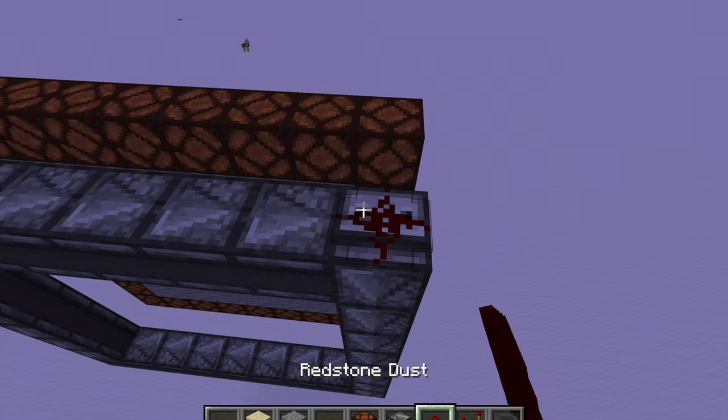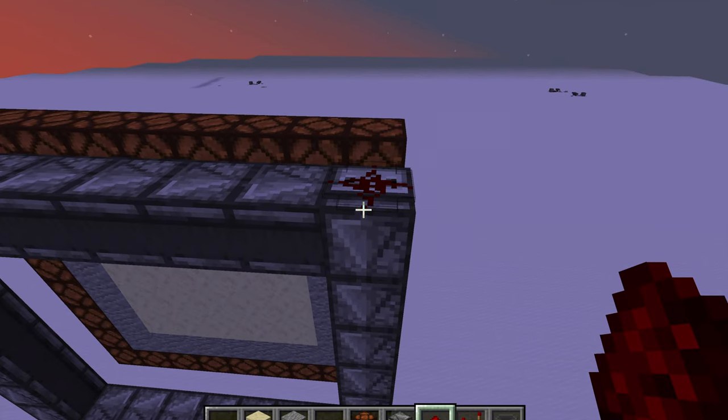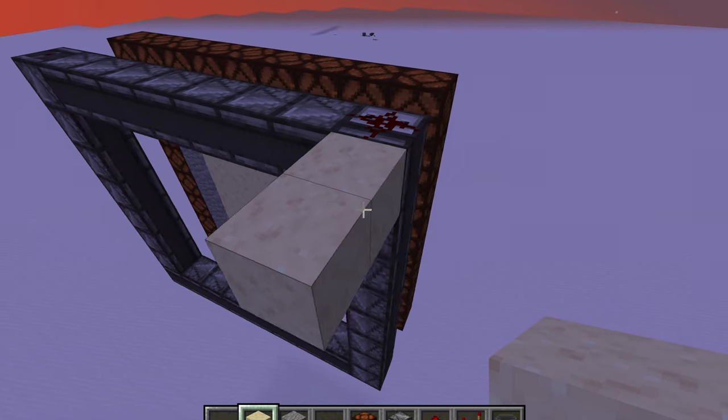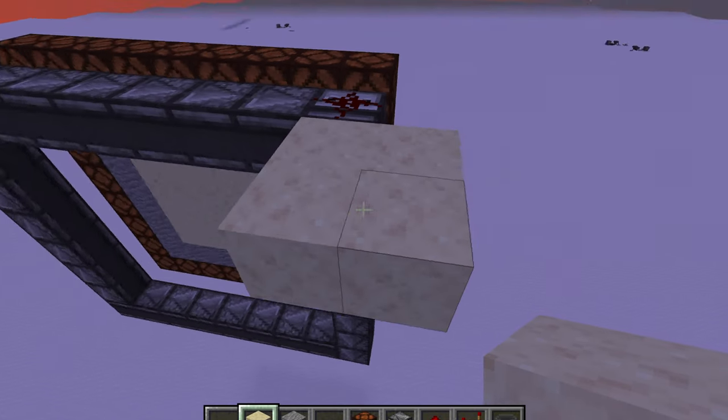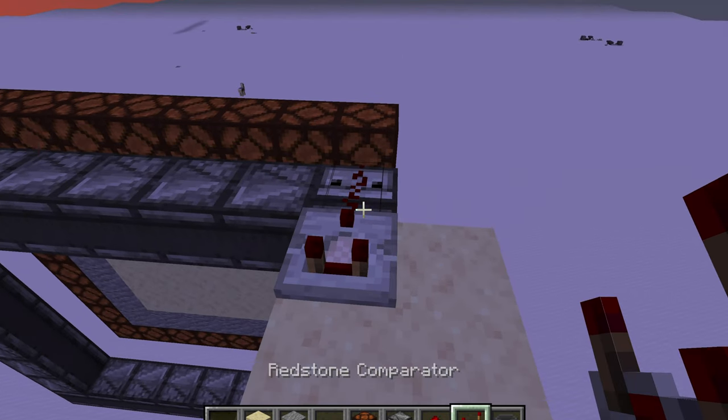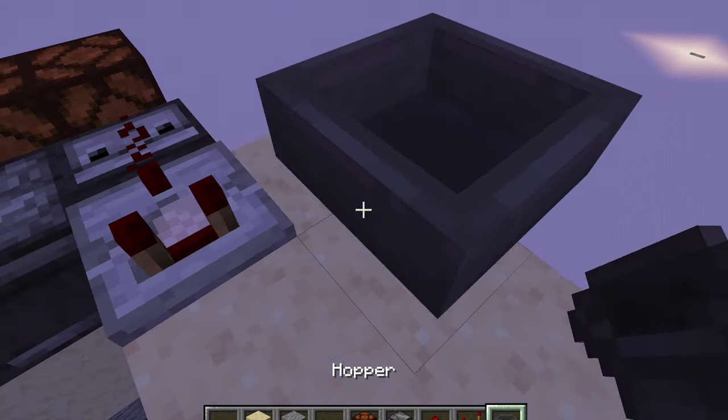If you go over to the top, you can see that the observer face is facing upward. Just place a redstone dust on top of it and build a platform right next to it just like this. After you're done with the platform, place a redstone comparator facing that way.